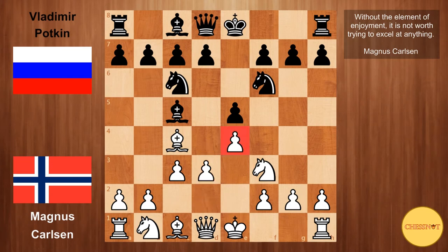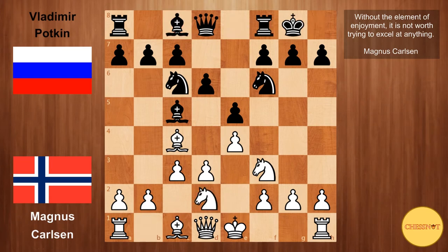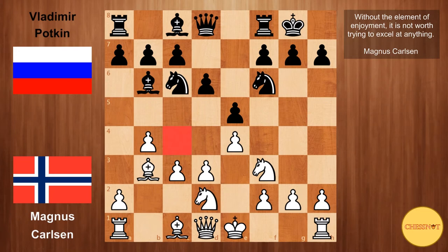So d3 protects e4. Then d6, preparing to develop the bishop. Nbd2, black castles, and b4 from Carlsen. The bishop drops back, Bb3 from Carlsen, vacating the c4 square for a knight. Knight to e7 — black is preparing c6 and d5, and also this knight can bounce around to g6.